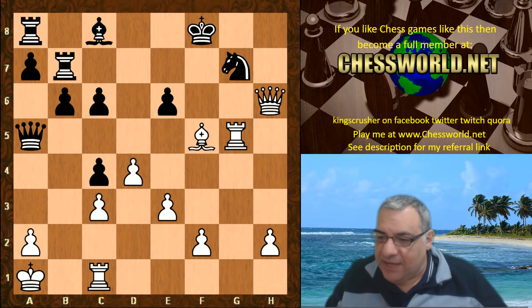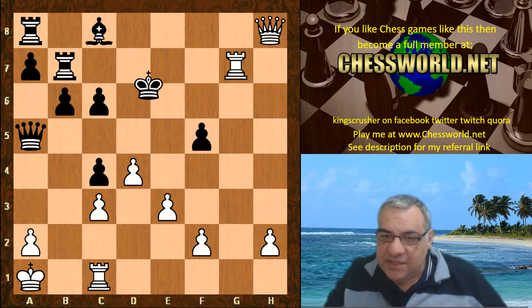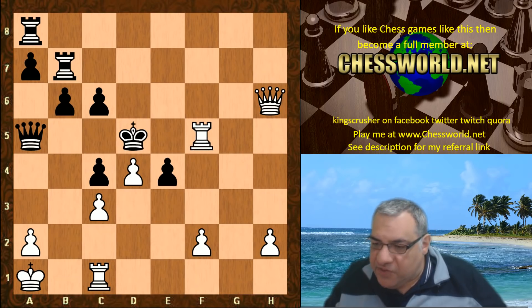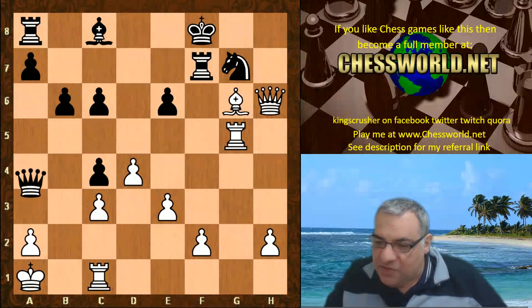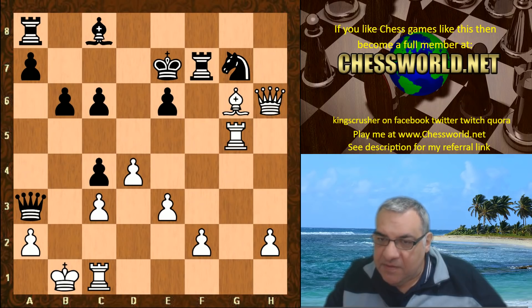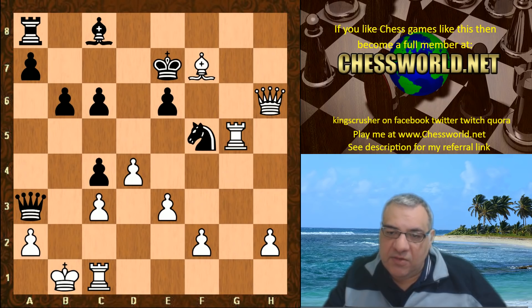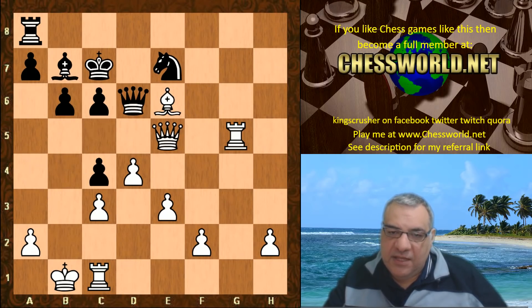Bishop takes f5 opens up lateral action. We have rook f7, then e takes f5 — check. This is pretty devastating; for example, checkmate. So rook f7, bishop g6 again, queen a3 — the king comes to protect, king e7 — and black loses the exchange. This means endgames are generally nice for white — the exchange up — so this is a bit of a mauling now.